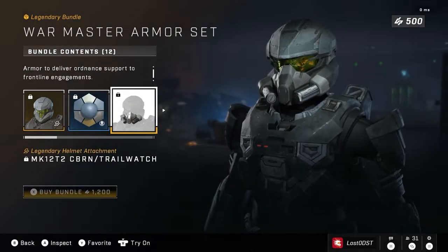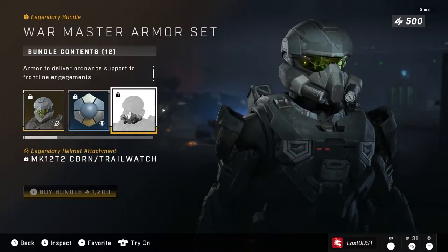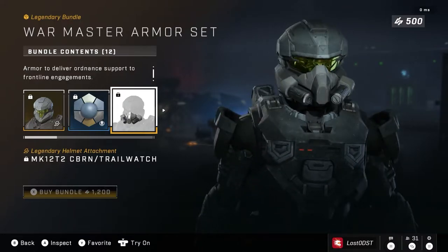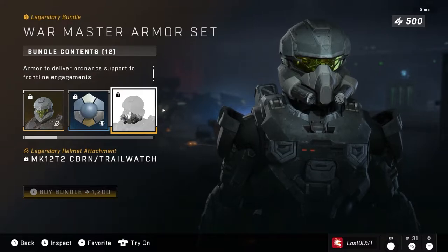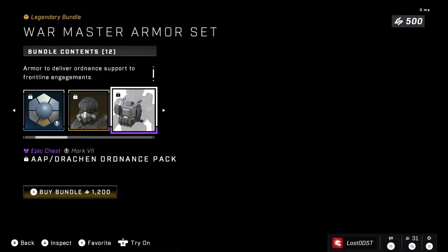Interesting color combination, that's all I'm gonna say. I do like the shiny silver to it but it's a little weird looking. Moving along, we also get an attachment for the War Master which looks kind of like the grunt mouthpiece — you know, the one they use for breathing in the methane and stuff. That's what it looks like, which is pretty funny.